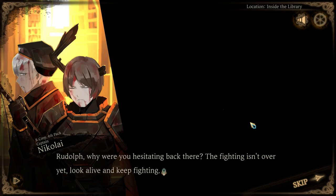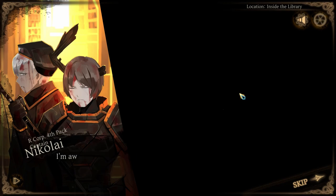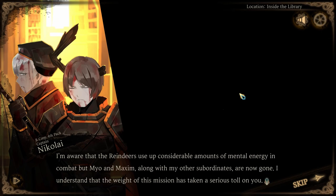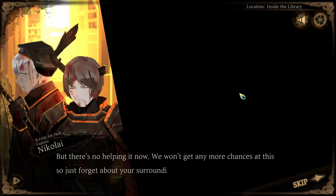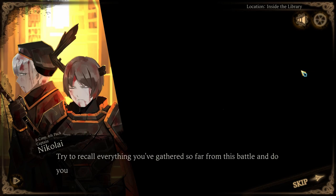Rudolph, why were you hesitating back there? The fighting isn't over yet. Look alive and keep fighting. Oh, that's fine. I've just realized it's just that I've already exhausted most of my mental energy. I can still keep going. I'm aware that the reindeers use up considerable amounts of mental energy in combat, but Mio and Maxim along with my other subordinates are now gone. I understand that the weight of this mission has taken a serious toll on you. But there's no helping it now. We won't get any more chances at this, so just forget about your surroundings and try and hold on for a little longer. Yes. Understood. Try to recall everything you've gathered so far from this battle and do your best. Now follow my lead.